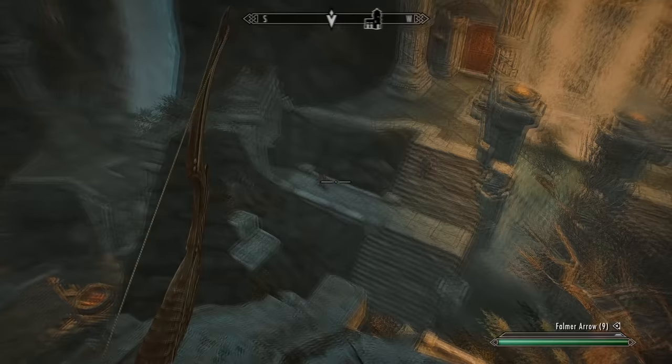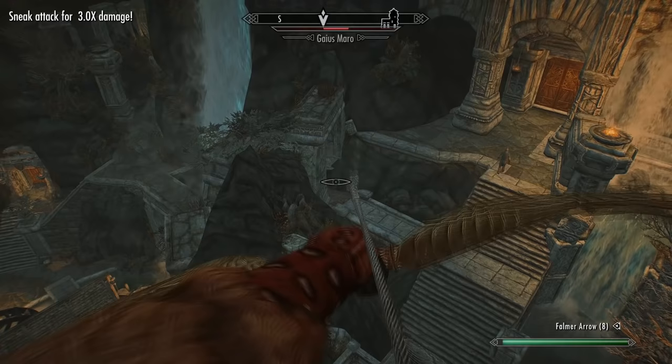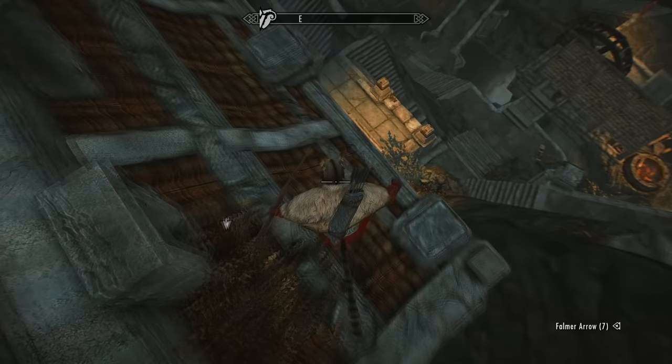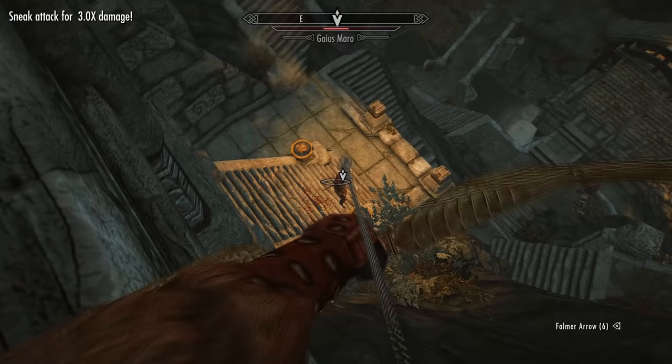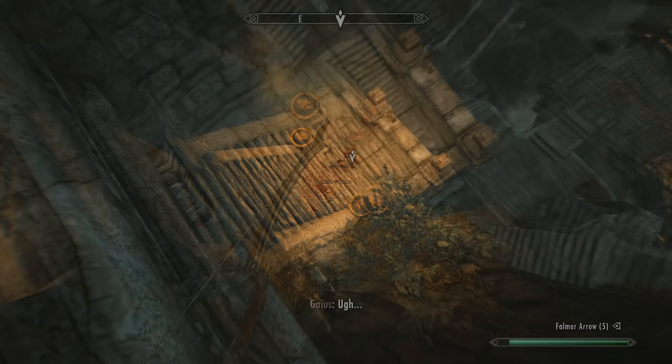The second way to kill him is to take him out with a bow. On harder difficulties this may not instantly kill him, but because you're so high up on this wall it's quite easy to get three sneak attacks in a row before somebody even spots you. The only difficult aspect about this method is that you'll then have to plant the incriminating evidence while several guards are searching for you, if you don't instantly kill him.